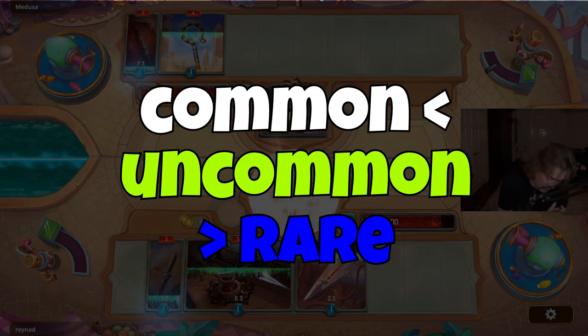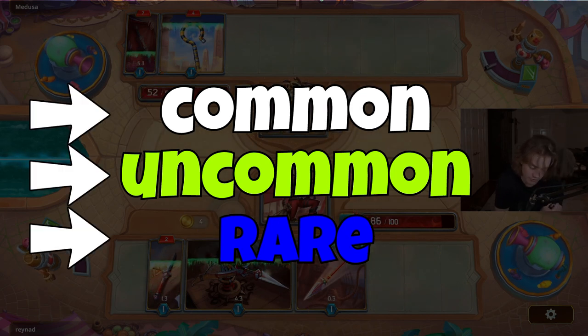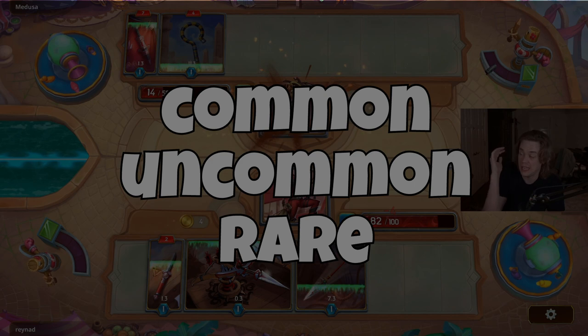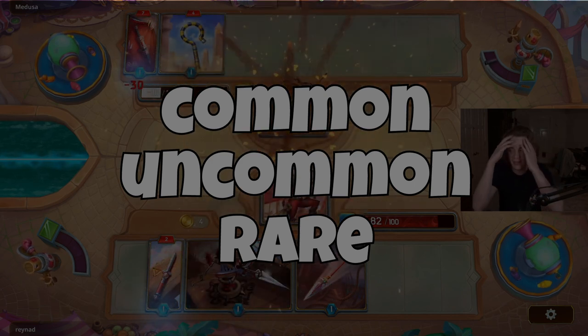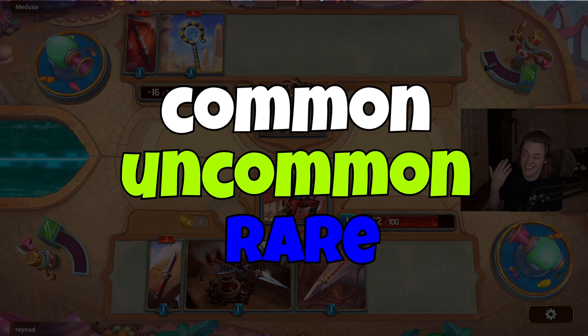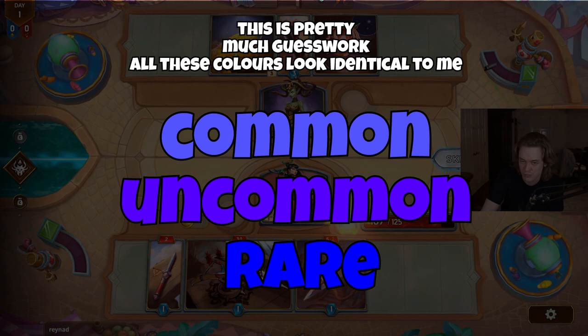Each rarity will likely be denoted by card colour — that is how most games do rarity — and as a colour blind man myself, I hope there is an alternative, or at least they could choose distinct colours. Please no more white into blue into purple or vice versa. Blue and purple together are the bane of my existence in games; you have so many colours to choose from, do not pick ones that look remotely similar to an impaired audience.